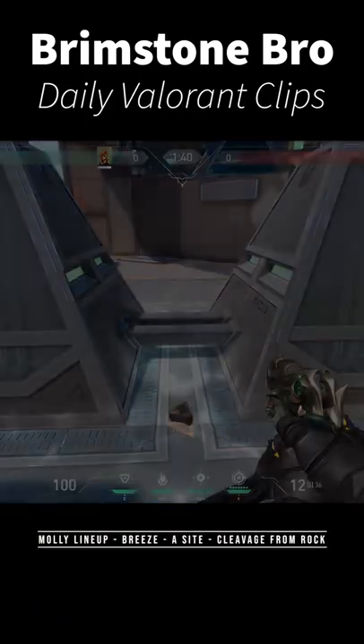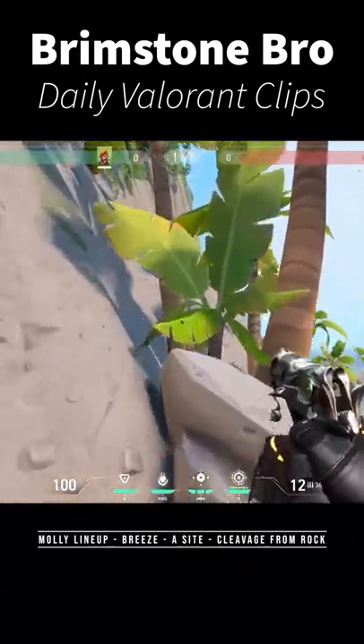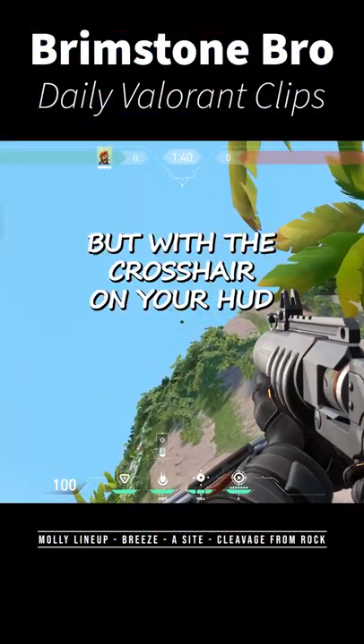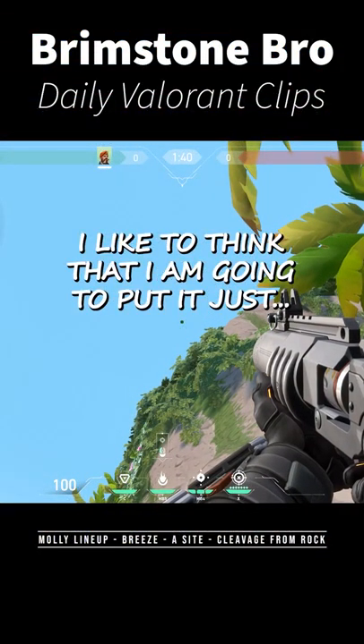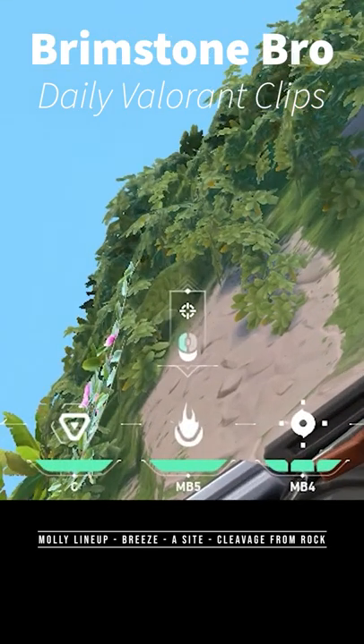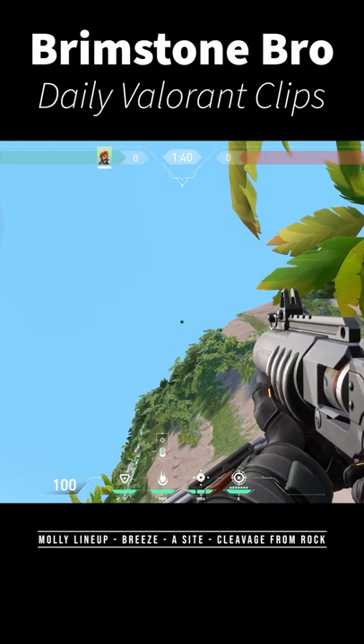Plant the spike here. Come stand on this rock. Aim here, but with the crosshair on your HUD. I like to think that I'm going to put it just up into the right of the shadow, and then I go up a little bit more into the right. Like that. Shoot that.